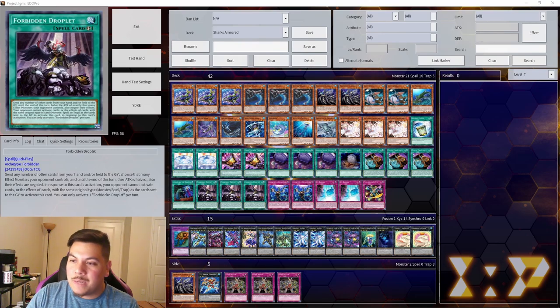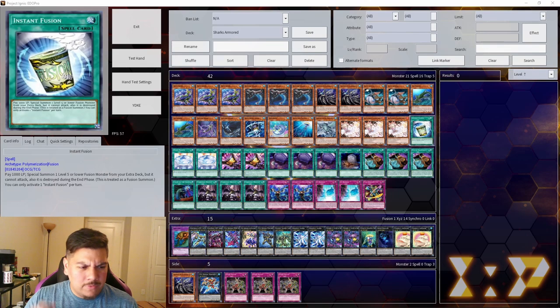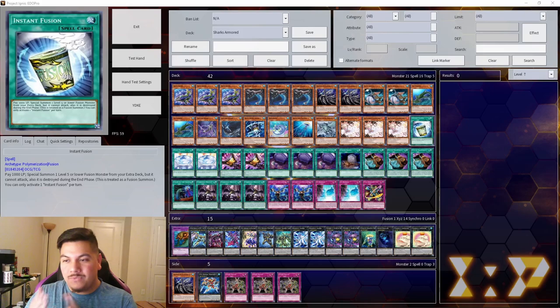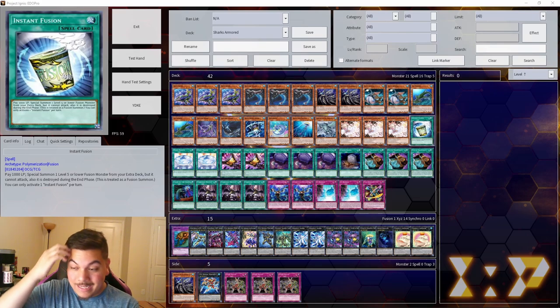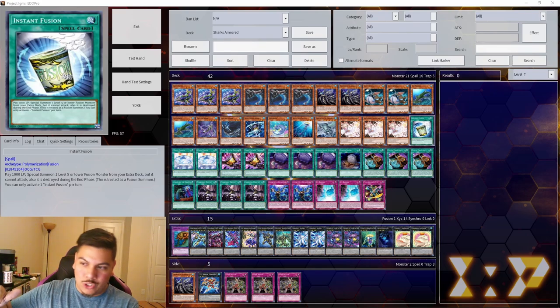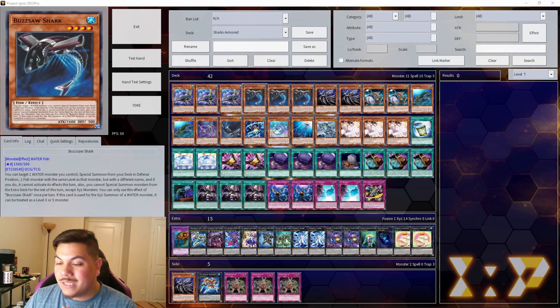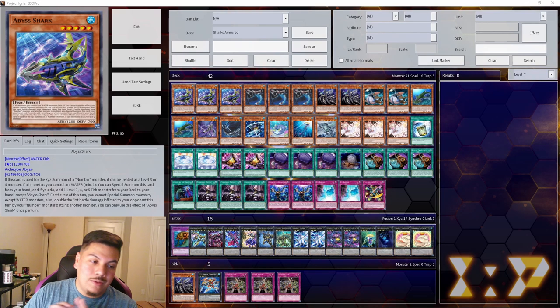I'm definitely going to be wary at lower-tier rounds one, two, and three, because this deck can potentially sneak up on you. It wasn't that long ago — I believe it was August — that sharks actually topped a regional Top 32. The hype is very real. You can search Gameciel, which lets you search any Kaiju, and the fact that the best Kaiju being Gameciel is searchable makes this even better. There's just so much this deck can do.